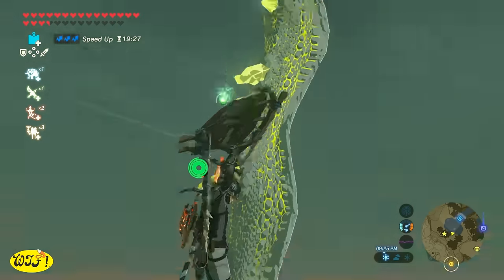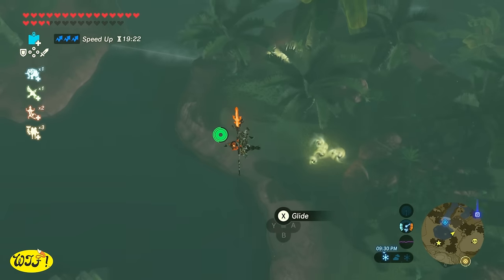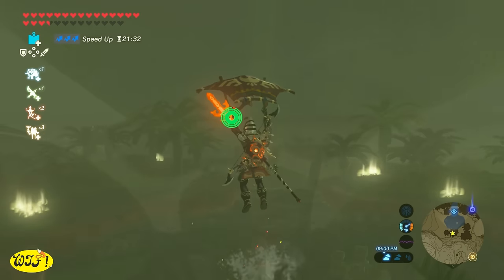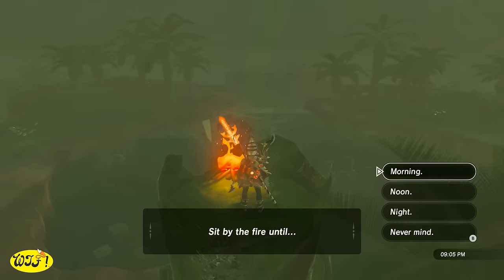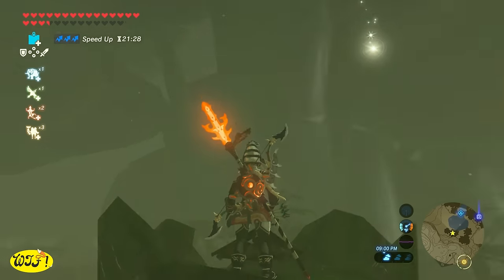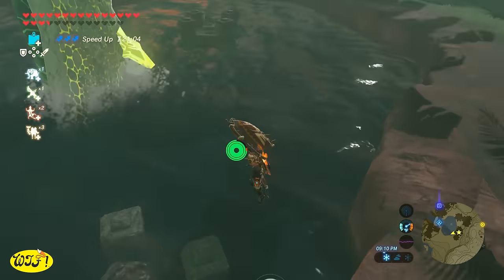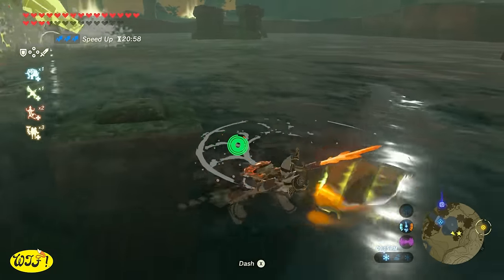Another thing about farming these dragons for parts: you don't have to go collect your part every time you get one. You can just leave them on the ground and collect them after you're finished. And one more important thing — when you shoot a dragon, do not sit at a fire until you see that part fly off. Because if you do, you're still going to see it but you're not going to be able to collect it. It has happened to me a couple of times — you can see it in the water but when you get down there, it won't let you collect it.